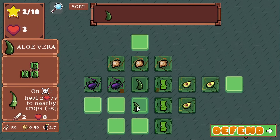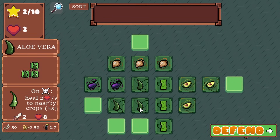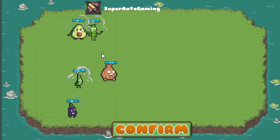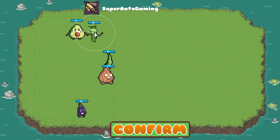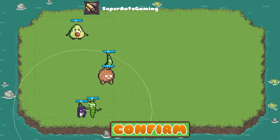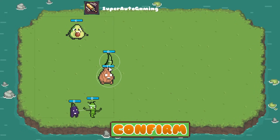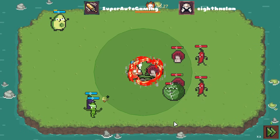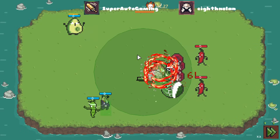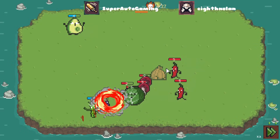We're taking Aloe Vera — he just fits in so nicely here. So you're gonna heal my boys, I hope. He has Rice too. How does it work? Whoa — so the healing is inside this radius, I see.